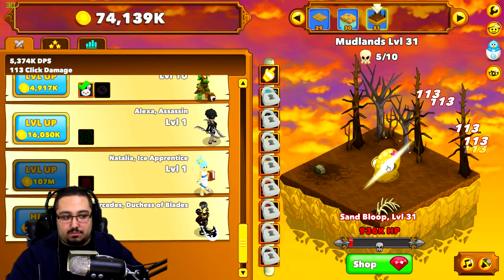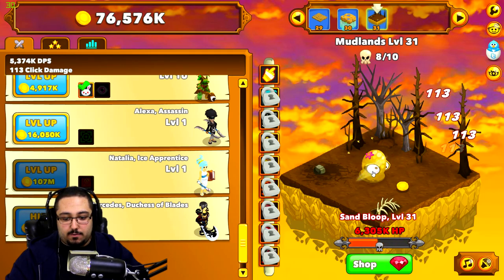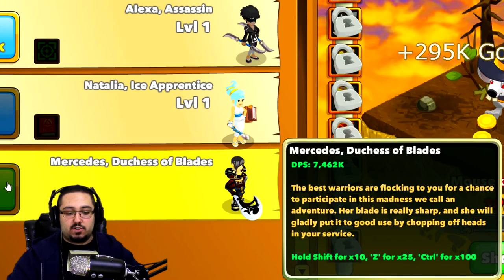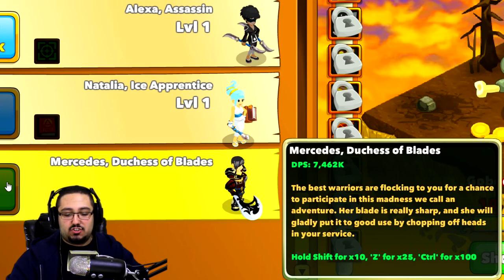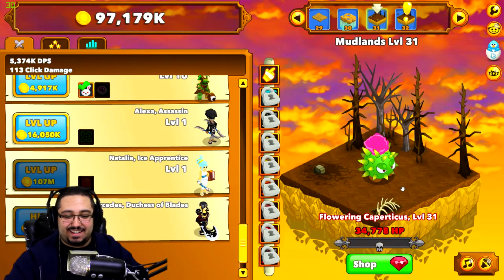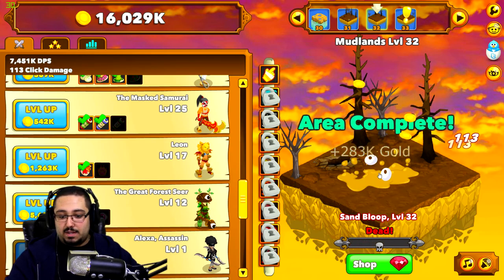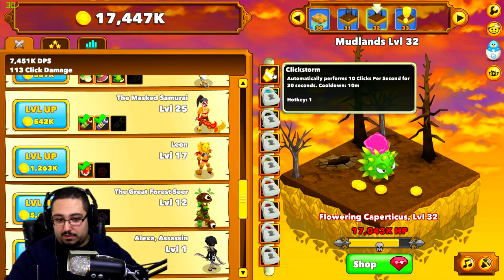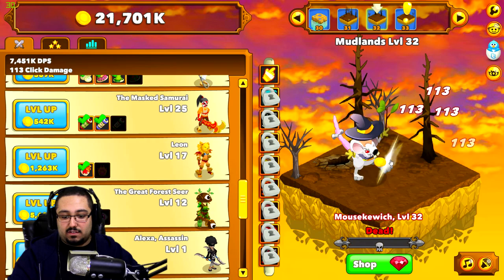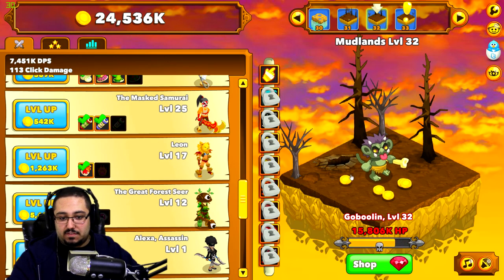Definitely needed, considering these guys have 11 million health right now. Whoa — Mercedes! How did I not see her? 'Mercedes, Duchess of Blades — the best warriors are flocking to you for a chance to participate in this madness we call an adventure. Her blade is really sharp and she will gladly put it to good use by chopping off heads in your service.' What a lovely lady! I like her style. This time we're gonna get to 50 a little faster, which means the super fat might need to be the ultimate super fat — which involves the click storm. It clicks 10 times per second for 30 seconds, has a 10-minute cooldown, but actually doubles my work. I'm pretty sure I'm achieving at least 10 clicks a second with super fat mode, and this just kind of doubles that.